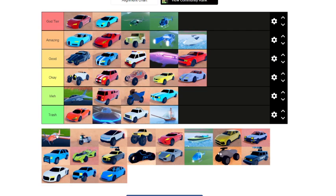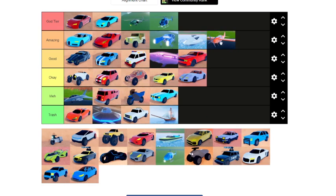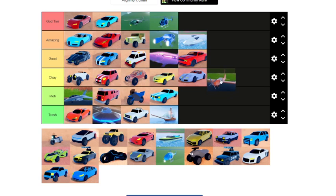Next we have the stunt plane at 200k. It's very slow but much more controllable than the jet, though it has the same controls. For that I'm gonna put it in okay — it's not worse than the jet but has better controlling and leaves a smoke trail. If you have the patience you can write messages in the sky.